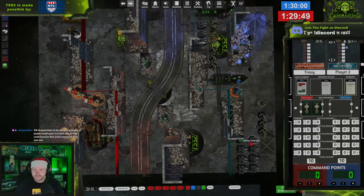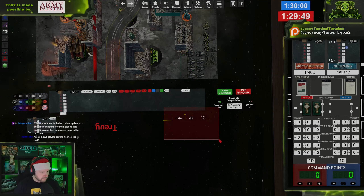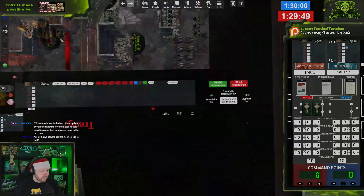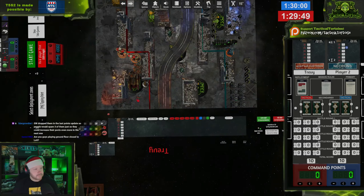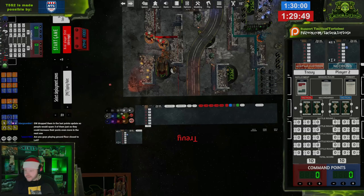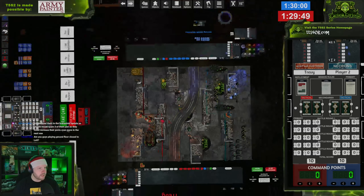I'll put down my Canoptek Reanimator and the Catacomb Command Barge — the Shard of the Void Dragon. You're playing tactical objectives? I have no idea how to really do objectives — my friend had to explain it both times. Take the two cards that say Tactical Objectives, flip them over in your hand, and click Lock In Secondaries — it sets up your deck for you. We roll for first turn — both roll four. Try again — two vs. three, so I go first. Good luck!